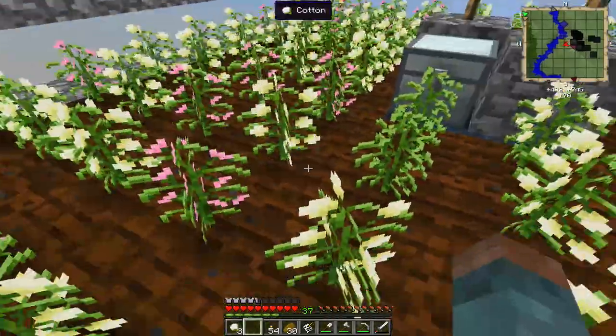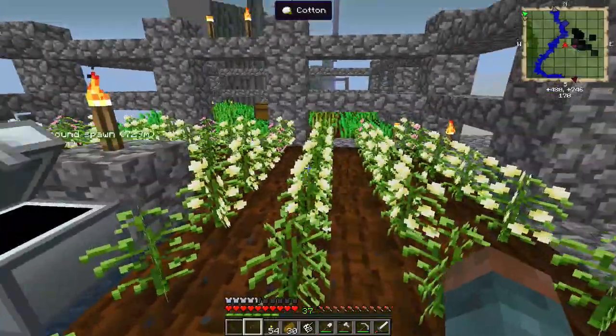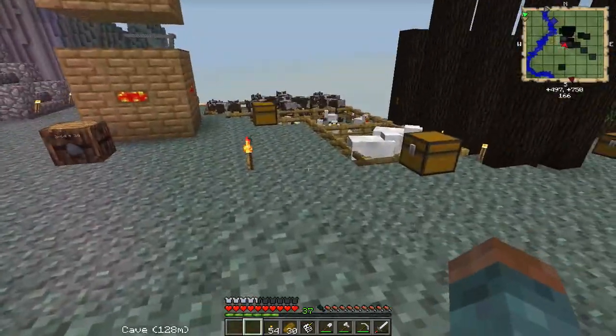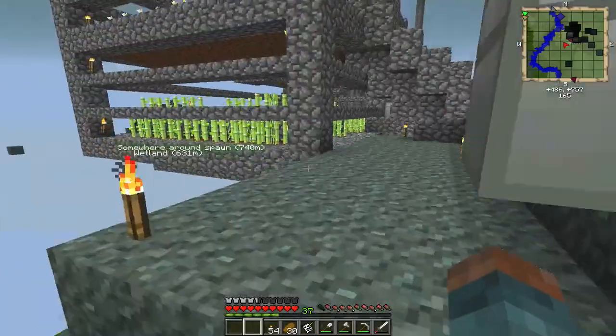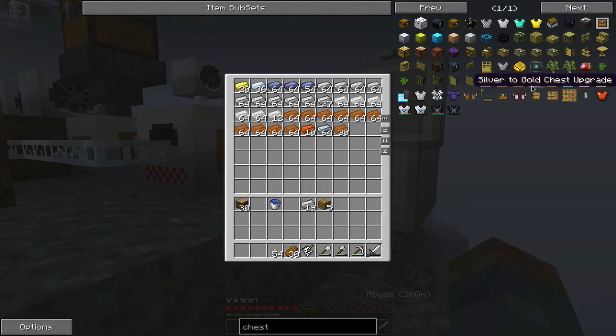Chest upgrade done. Lots of cotton, stack of wool. This will probably get upgraded to a gold chest — silver to gold chest upgrade is silver, then gold, then glass. And then eventually to a diamond chest, which just takes two diamonds. Very efficient.